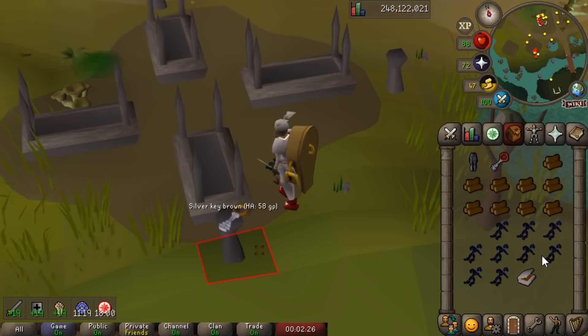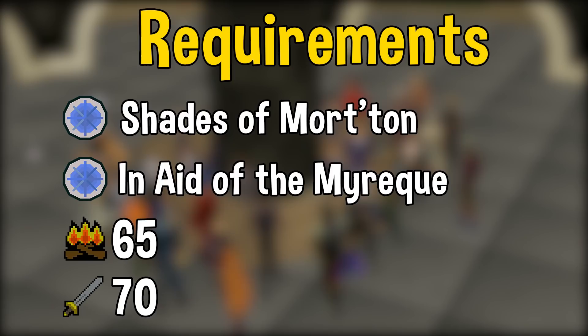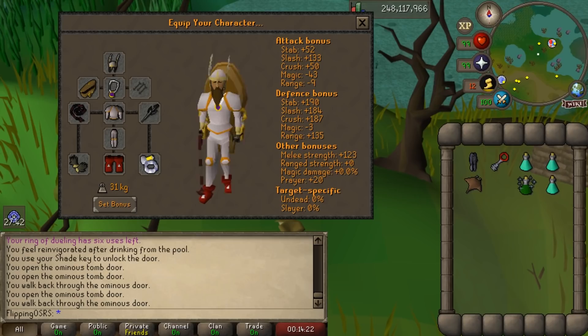For example, if you kill fire shades, they will always drop their remains, which are worth somewhere between 3,000 and 5,000 each depending on the day, which adds up very quickly. To get into the Shades of Morton Underground, there is a hard firemaking requirement. For fire shades, you'll need 65 firemaking, which shouldn't be too hard to get on a mid-level account. The shades aren't particularly strong and don't really have many defensive stats, but if you have access to something like an Abyssal Whip, that will make the kills very quick.